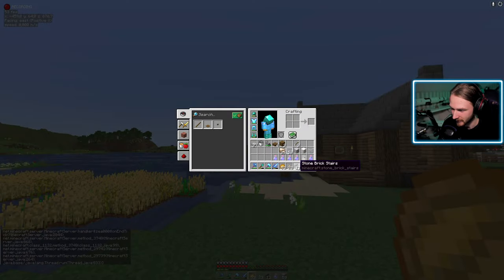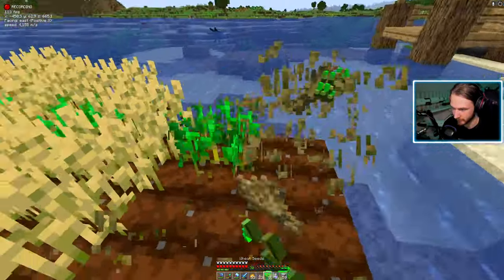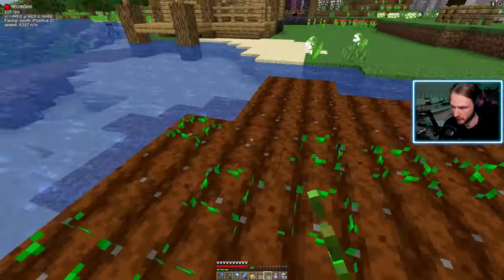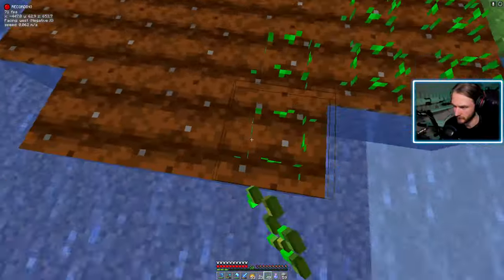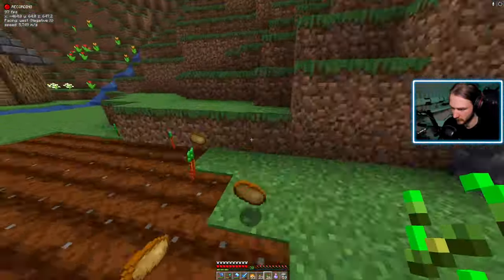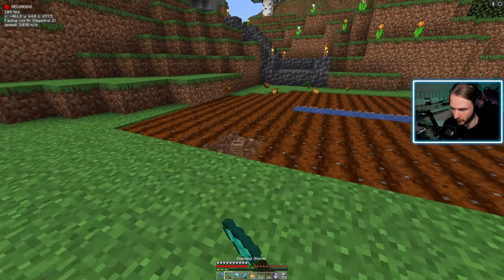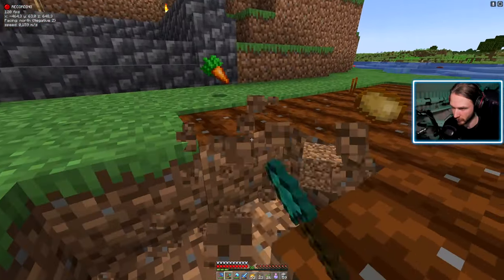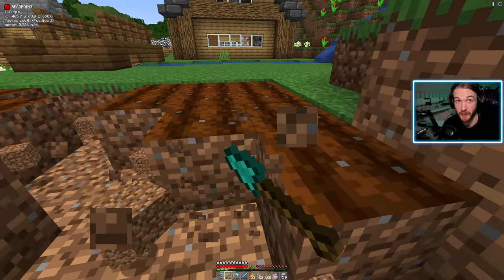Vi har massa speed potions och vi har massa såna här att farma av. Nu kanske vi istället för att ha en sofarm här borde göra om en bit av den till bara gräs, så att man kan gå bort till den här biten där vi har vår XP-farm.